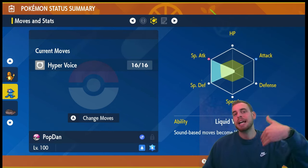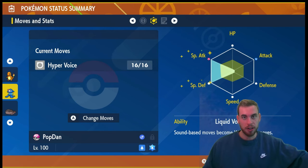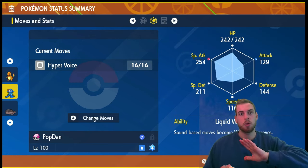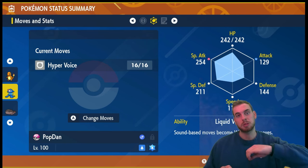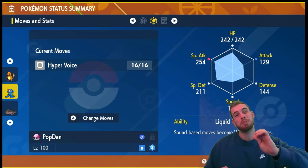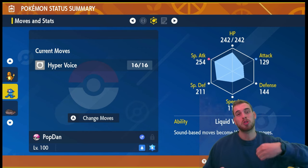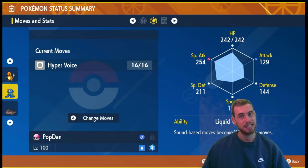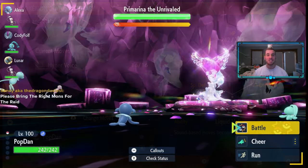I thought it was more fun than Steel Tera with Tera Blast. For the EV spread, it's max Special Attack, max Special Defense — that's optimal against Pre-Marina — with the last four in HP. We're going with Modest nature to boost Special Attack while lowering Attack. The key to this build is really going to be our supporters, and I'll talk through that as we go. Without further ado, let's get into the gameplay.